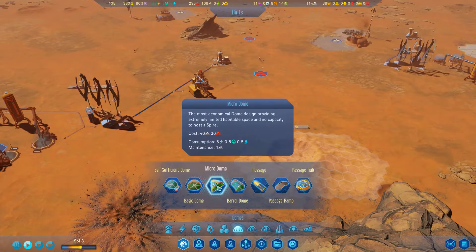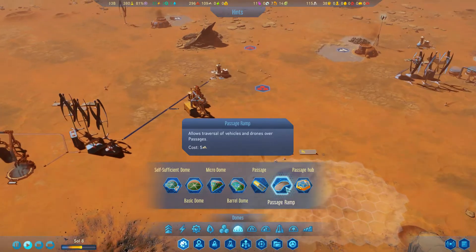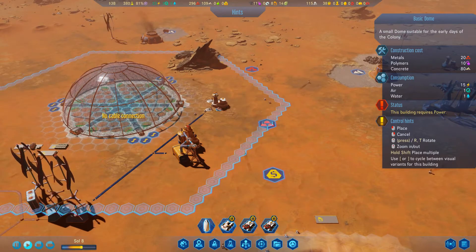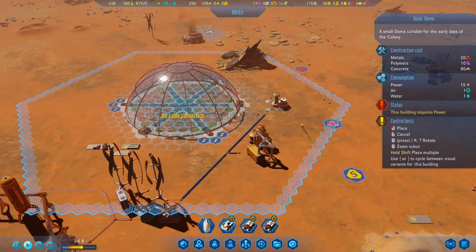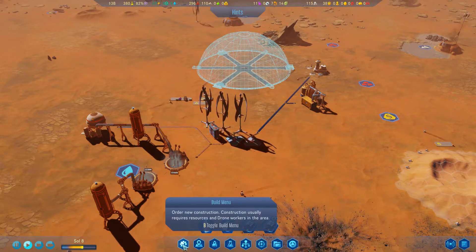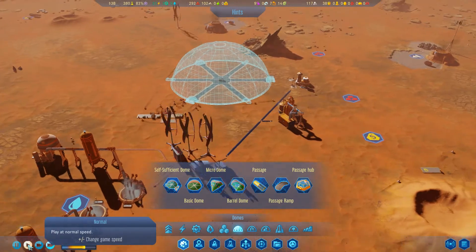We're going to turn this area into sand and build over it. Let's see if we can build a micro dome or barrel dome - there are also passage hubs that can connect up to six domes. You know what, let's just build the dome here. I can hook it up to power, water, and oxygen quite quickly.